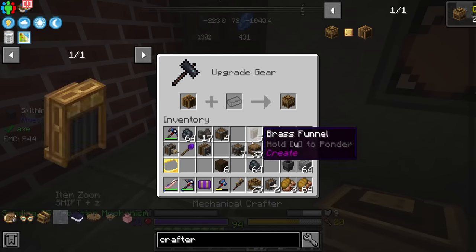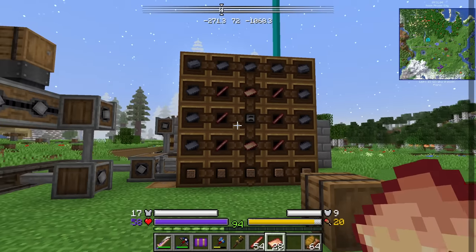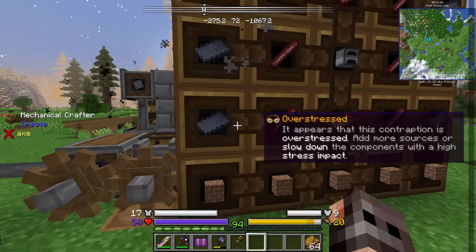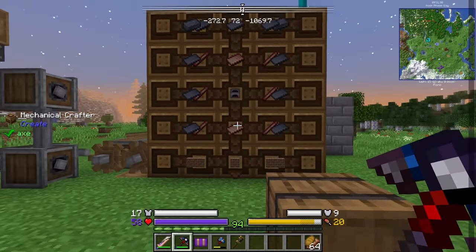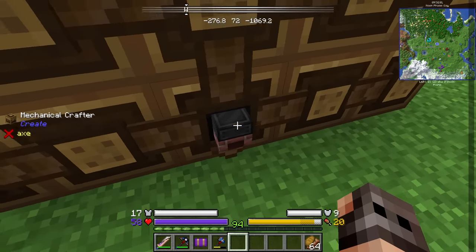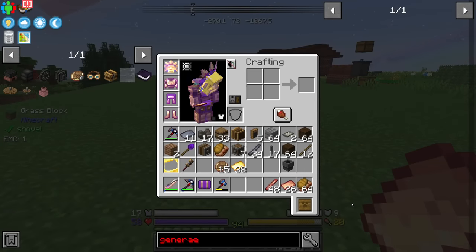We get our crafters and now it's time to start working on the engine - every recipe is different. The first item we're going to craft is going to be the boiler or the burning chamber. I don't think we have enough stress capacity to run the crafters, but let us see. Of course we don't - we turn the other machine off. Now it's crafting. I am going to try and make as many sets as I can - maybe four of them, because I don't think they're going to give us a generator anytime soon.